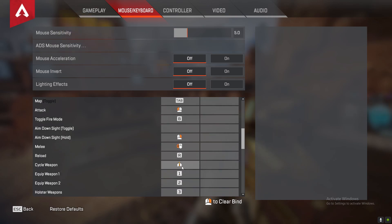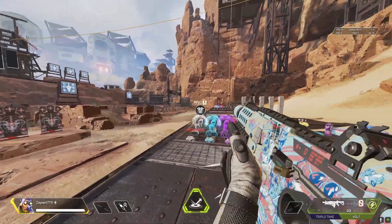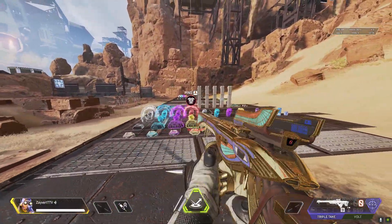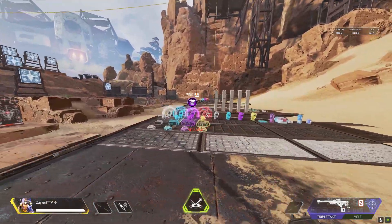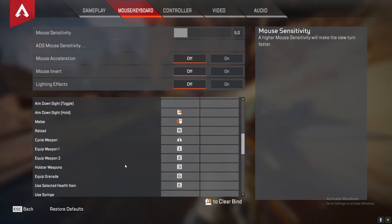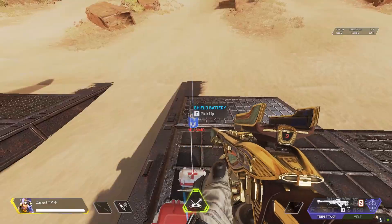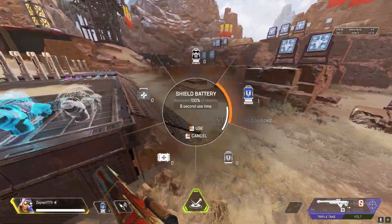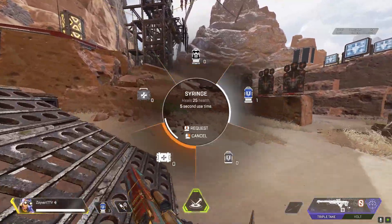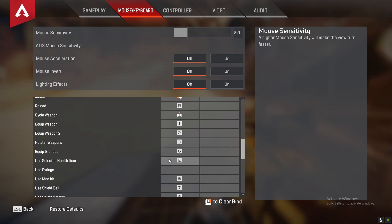My reload button is R — never changed that. My weapon cycle I've got on scroll wheel up; it helps out a lot in fights so I don't have to press button 1 or 2. I find the scroll wheel really easy for switching weapons — all you gotta do is push up on the scroll wheel. All of those are on default. My grenade is at G. My select health item is E, so if I want to use a bat or something I press and hold E and it goes to like the med kit. It's very good and easy because it's right next to your W and you can just press it with your index finger.